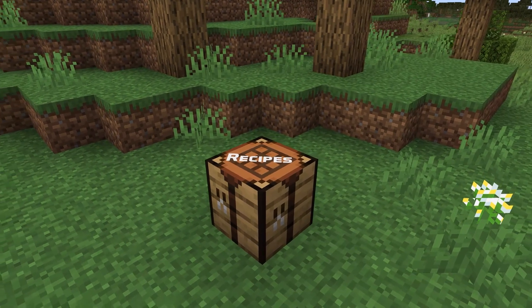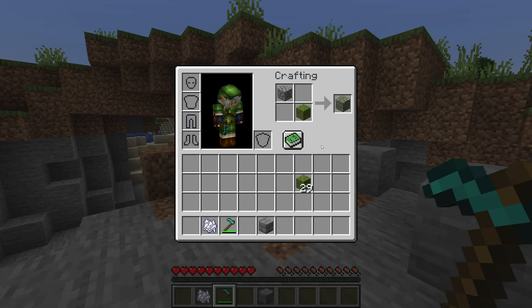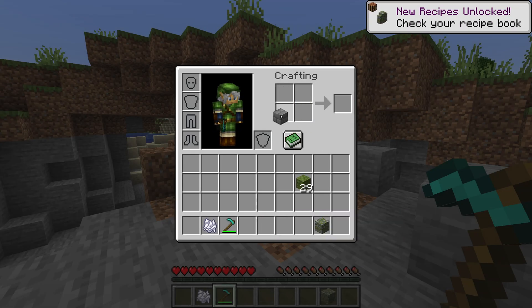There are also new recipes for the crafting of copper from waxed copper blocks, and new recipes for crafting mossy cobblestone and mossy stone bricks.